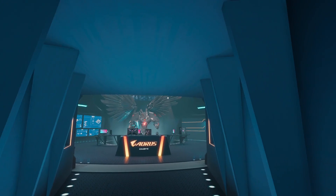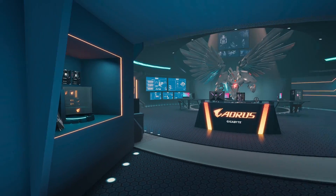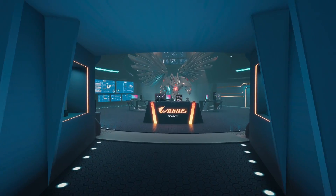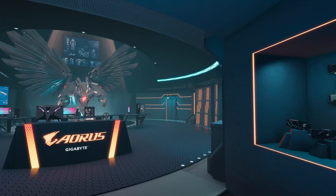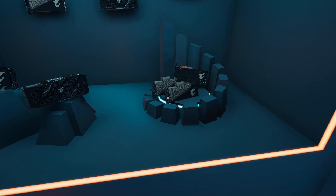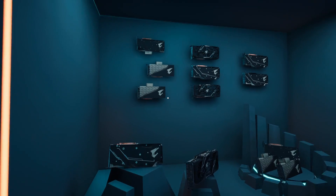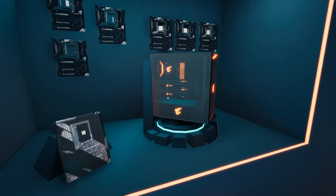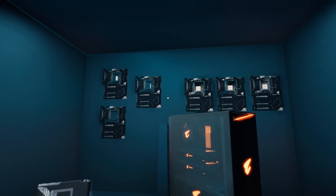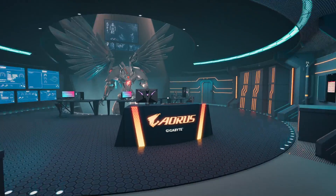Wow, we are here in the Gigabyte Aorus Workshop and it is very dramatic. Look at this entrance — you spawn here. This is crazy. Welcome to the Gigabyte Aorus Workshop, where we have graphics cards hanging everywhere. Look at all these graphics cards! We've got their water-cooled cards, we got their big thick boy air-cooled cards, and we got a complete built PC over here with two big chunky Aorus cards.